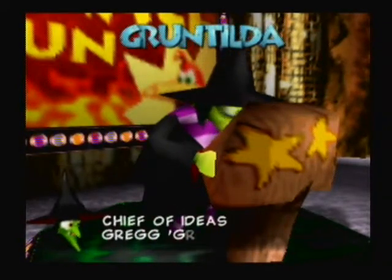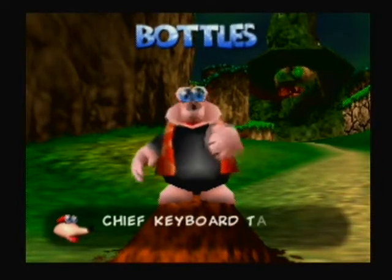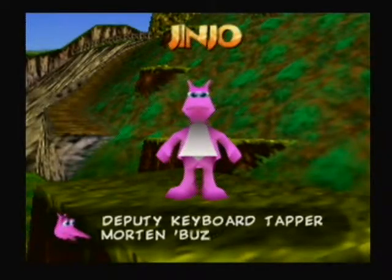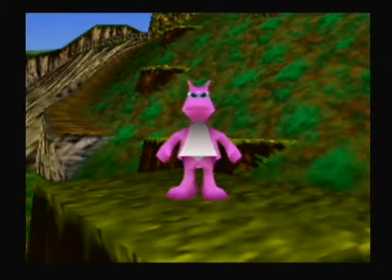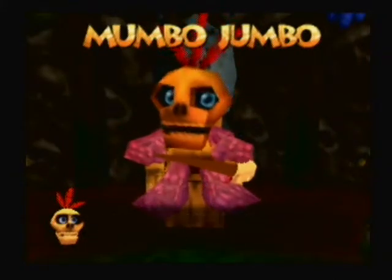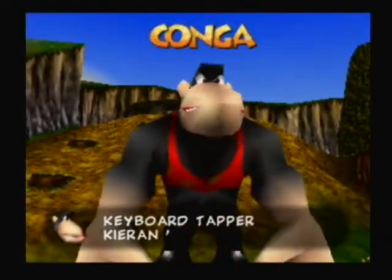Now we listen to the staff roll featuring all the different critters in the game — here are the credits. I kind of imagine all the people who designed the game thought up the names of the different characters, because you've got to have a lot of imagination to think up all those names. The credits are told by all the characters in order of where you first see them — Mumbo's Mountain first, and so on.